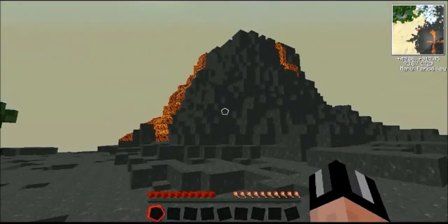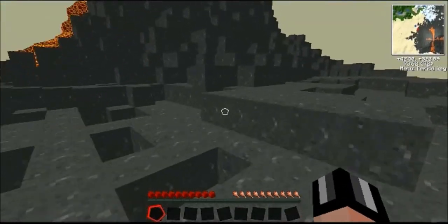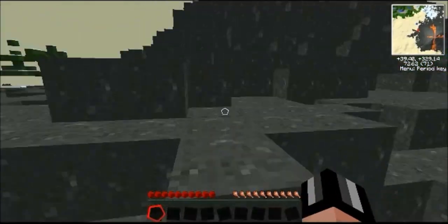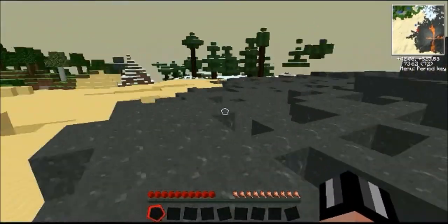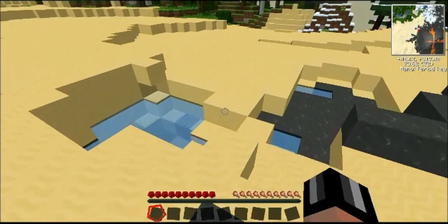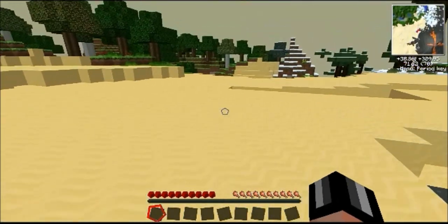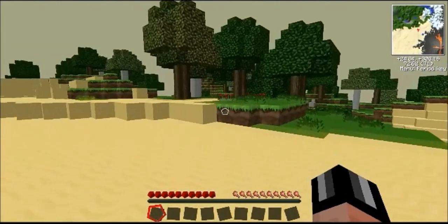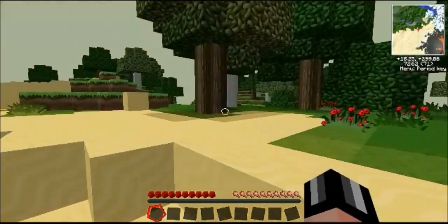Clearly it's a volcano — this must be some kind of volcanic ash or something. This is fantastic. I am definitely going to build a base in there at some point. I'm sure I need a pickaxe first, however. So let's get to work cutting down some trees and we'll mine that coal and make a tiny little house to sit in.